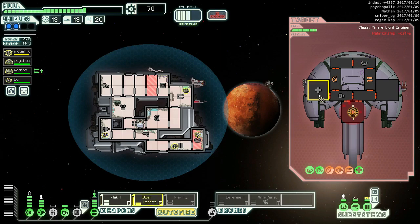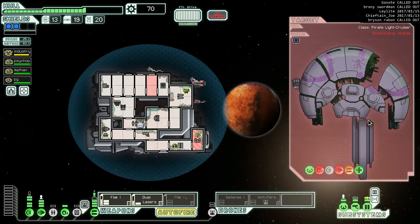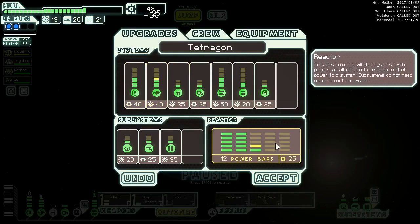We can take out their oxygen - that's mean. Sorry, you're probably a very nice person, we just don't want you on the crew. 30 scrap, 103 total - that's what we like to see.